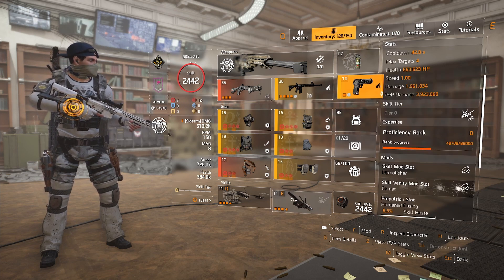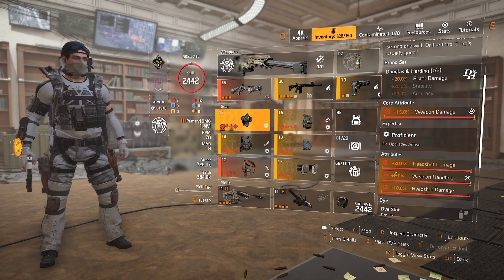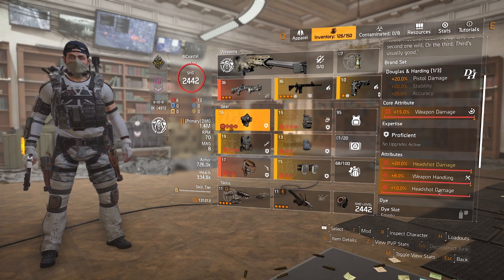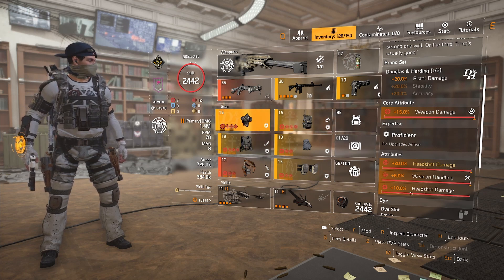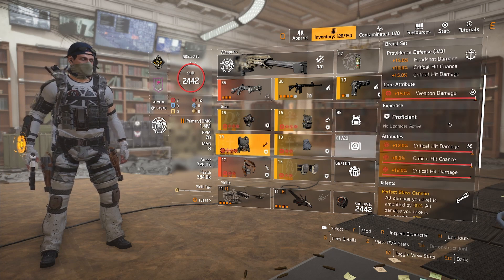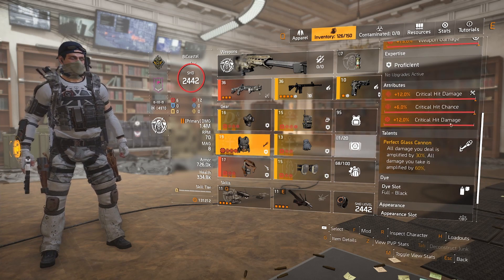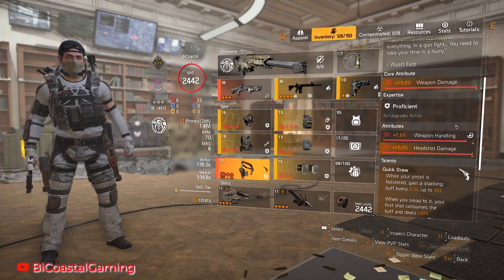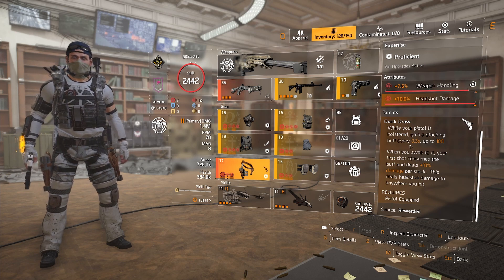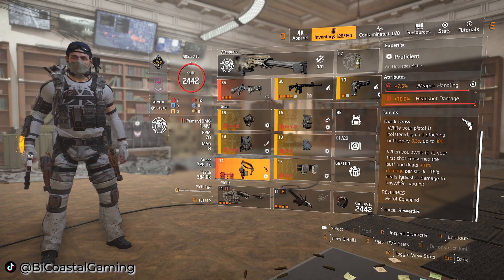Moving on to gear pieces: starting with the mask, I'm using a Punch Drunk with weapon damage — you get 20% headshot damage and I have weapon handling on mine. I also have a headshot mod because I use it for my stable sniper build as well. For the chest piece I'm using a standard Sacrifice with Perfect Glass Cannon — crit damage, crit chance, crit damage. Moving down to the holster, we are using the Dodge City Gunslinger Holster. The Quick Draw stack builds while your pistol is holstered, gaining a stacking buff every 0.3 seconds up to 100. When you swap to it, your first shot consumes the buff and deals 10 damage per stack — and this deals headshot damage to anywhere you hit.